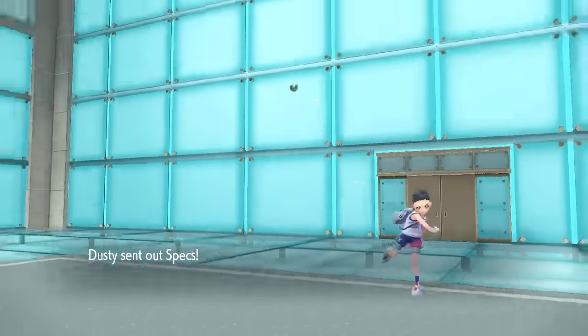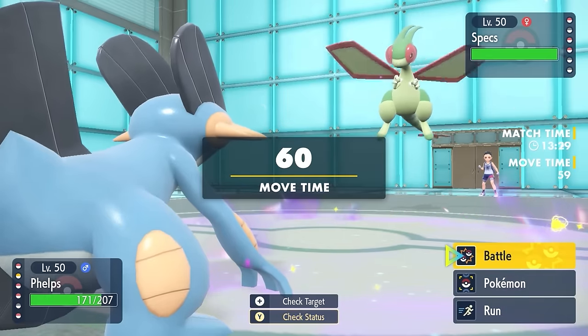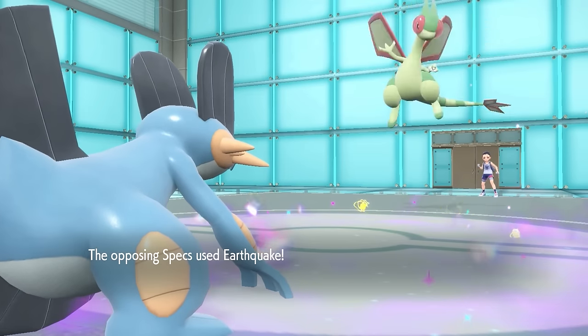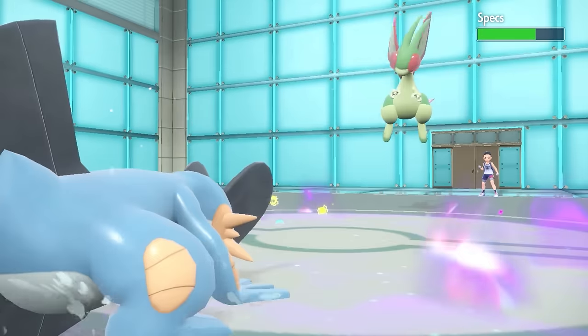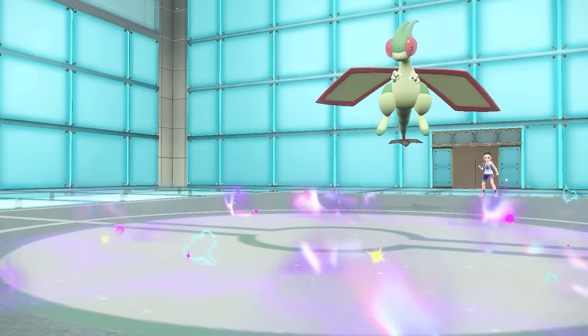Now they decide to go into the actual Flygon — this is not going to be the Zorark. Flygon is a bit of a threat here where I know I can't knock this thing out because I don't have Ice Punch. But I should be able to take one Earthquake. I do take it relatively nicely, which allows me to fire off a Flip Turn and do a nice little chunk of damage to the Flygon.